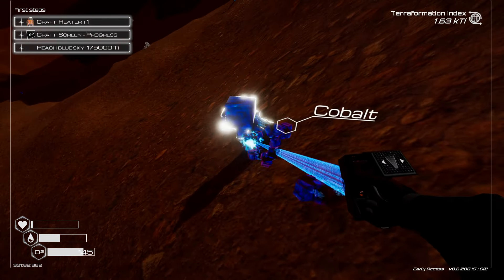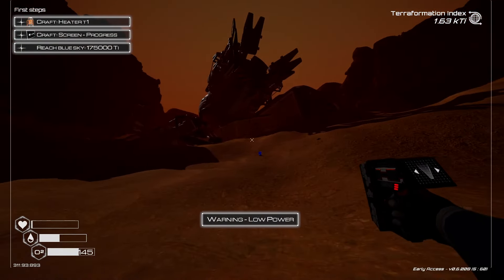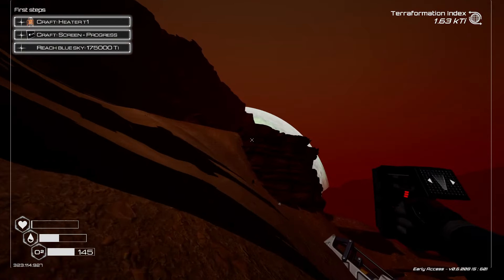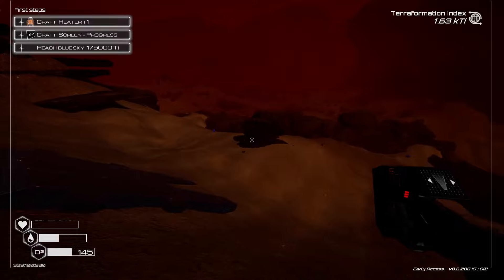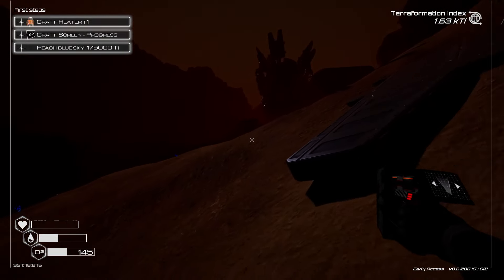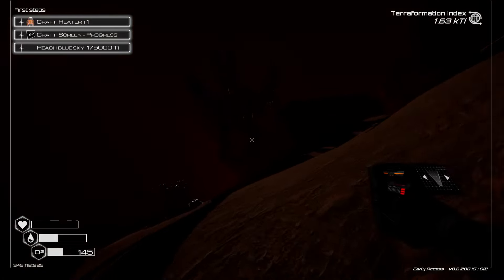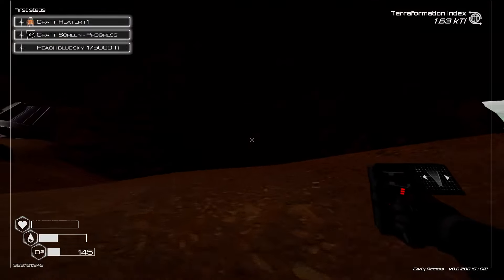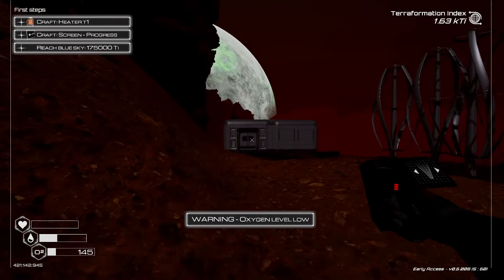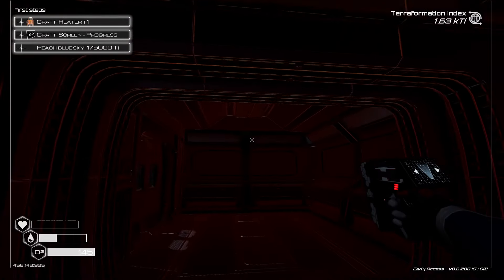Iron, cobalt, cobalt, cobalt, silicon. Okay, we have some cobalt — we're taking these two. Let's see if we can make two of them. I know what an extremely slow and excruciating death this one is.